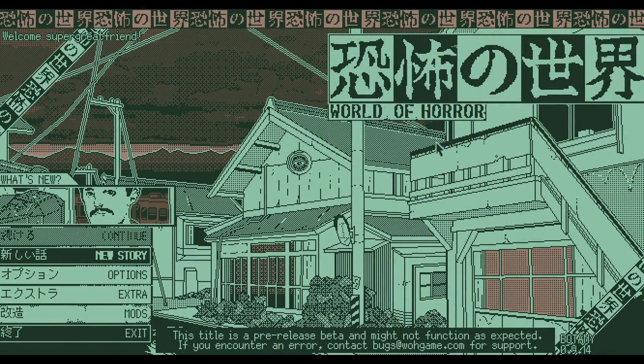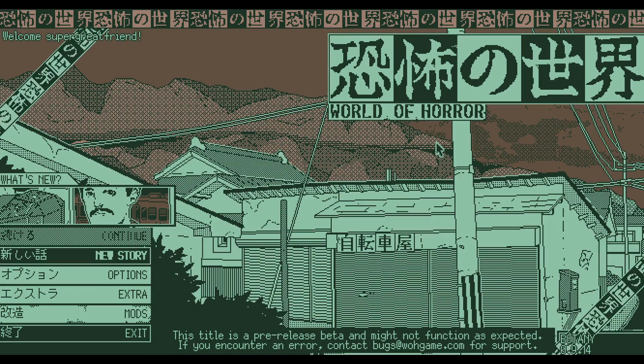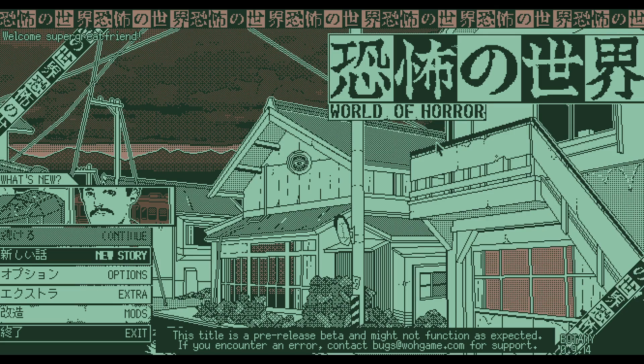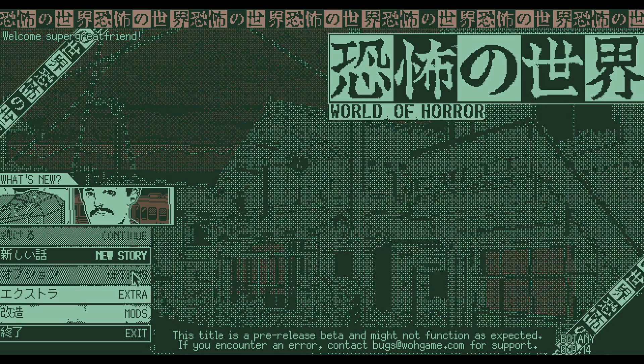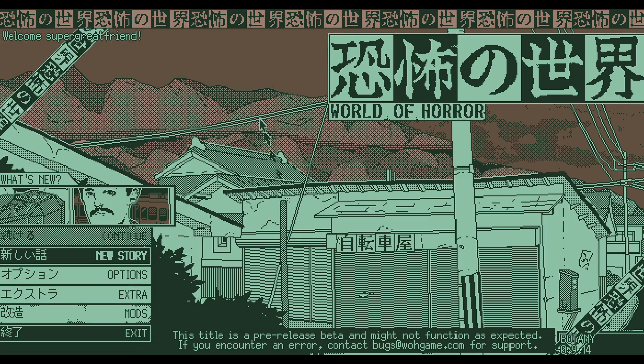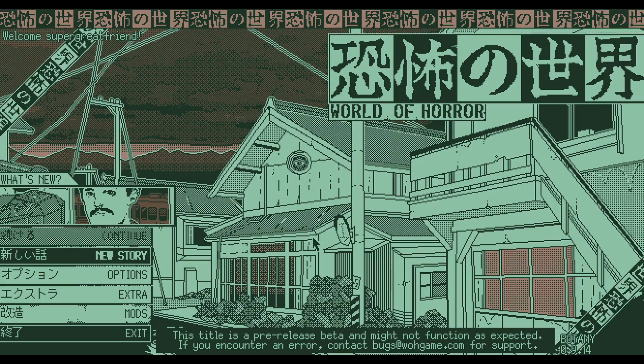We're back with World of Horror. The first run through ended in failure on the fifth mission — the enemies became too much and we lost all of our reason, got thrown into a padded room while the old gods took over. We're continuing with a new run, and this time I chose another color scheme: 'Mythos.' The foreground is green, background is brown. We're going to start a new story.